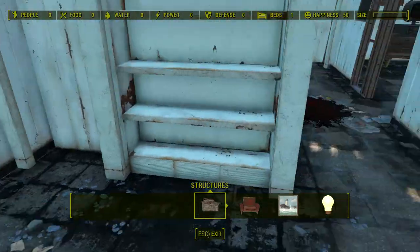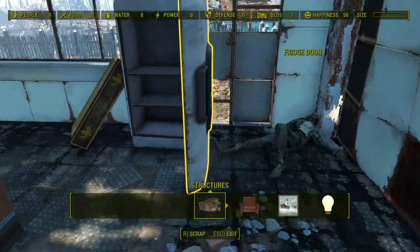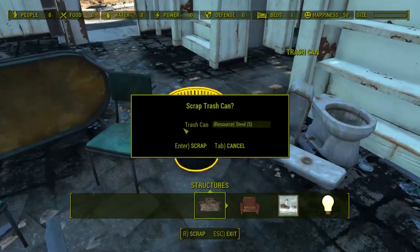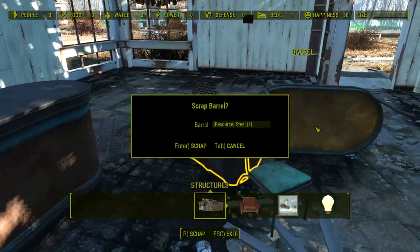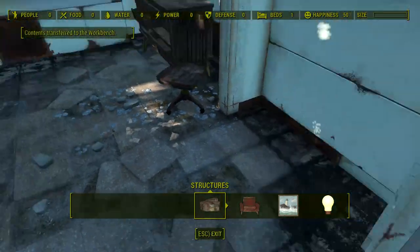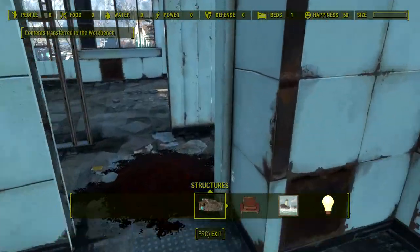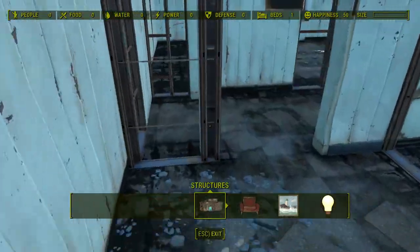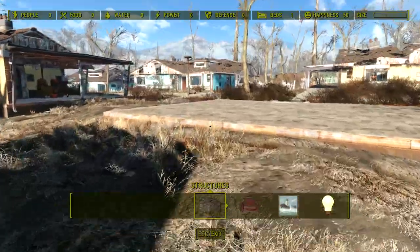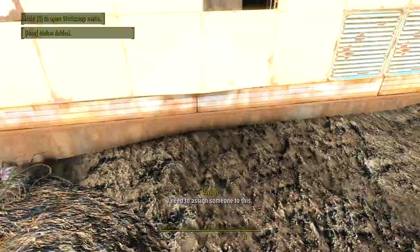This might be the final building actually. There is a skeleton here - what's up with that texture? Whoever lived here didn't know what the welcome mat is for. Cinder blocks are now gone and dealt with. Radios - broken and in pieces. I'll also need to assign someone to the food. Need to assign someone to this.